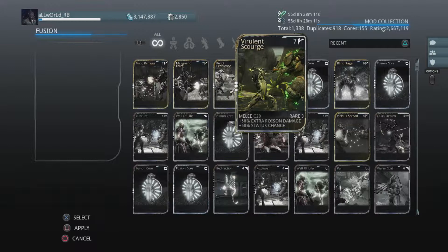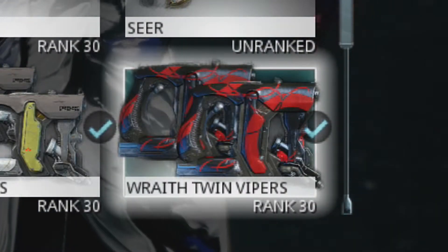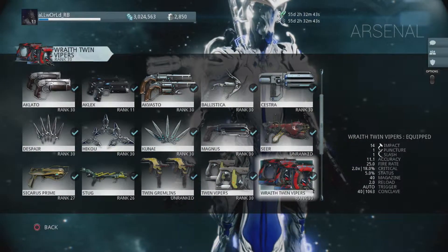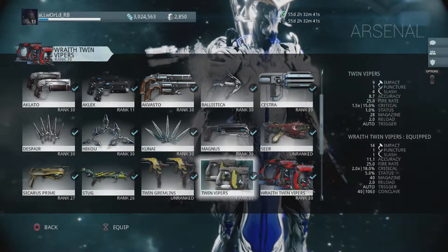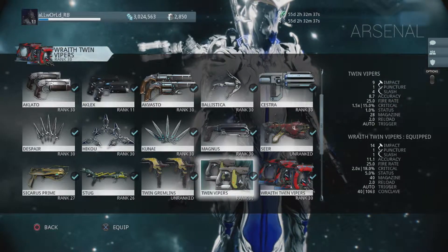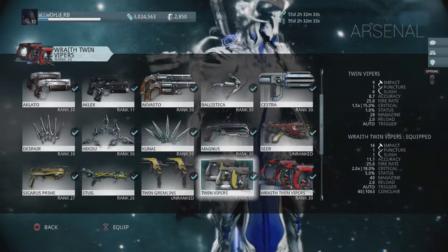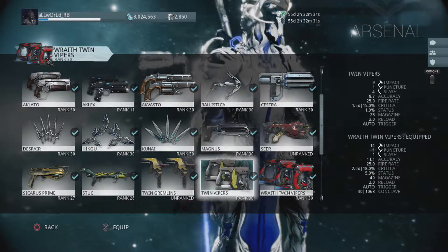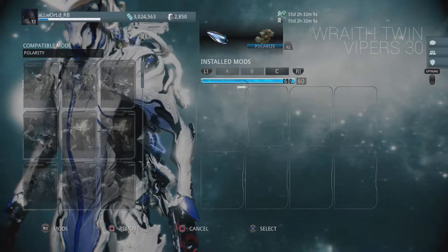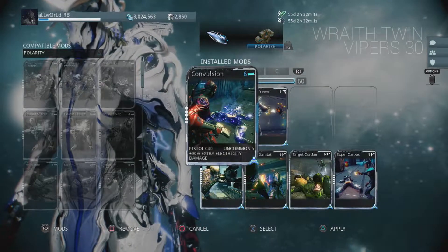If you followed my first video and maxed out the event, you should have received your Wraith Twin Vipers. Looking at the weapons side by side, it's easy to see that the Wraith Vipers are a nice upgrade. They've got higher impact damage making them a good choice for Corpus enemies, along with higher crit chance and damage, increased status chance, a larger magazine, and a larger base damage. And to top it all off, it comes with a catalyst and a dash polarity, making it that much easier to max this weapon out.